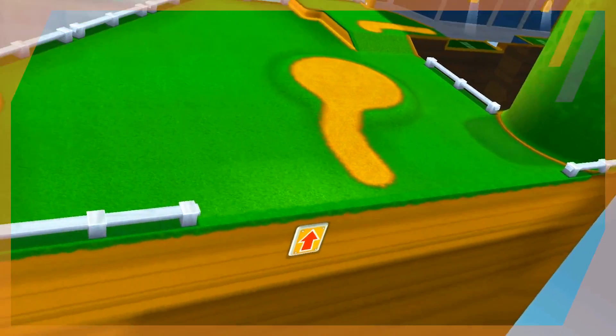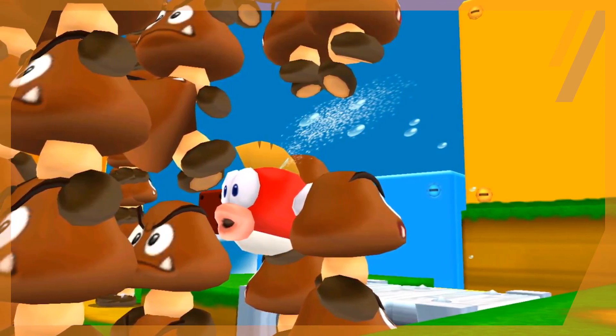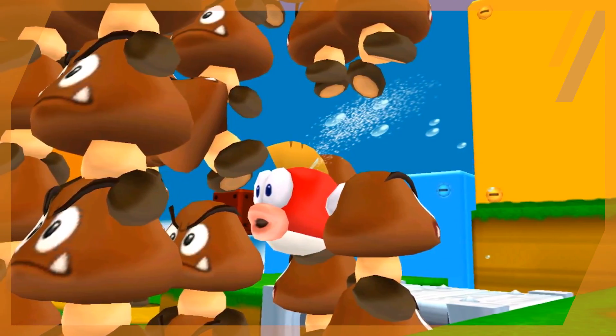The level still continued on and I could see the rest of it if I moved the camera, but this first section was just a ghost of its former self. Mario himself is an object loaded into the game's memory, so it explains why not even he was safe. The only thing I could do was let the timer run its course so that the non-existent Mario could be defeated and the level would start over. I haven't done enough research to figure out why this deletion occurs, but I've never had it happen before and it definitely caught me off guard.